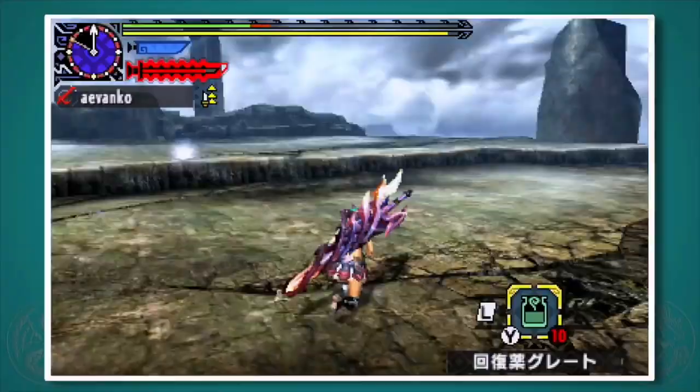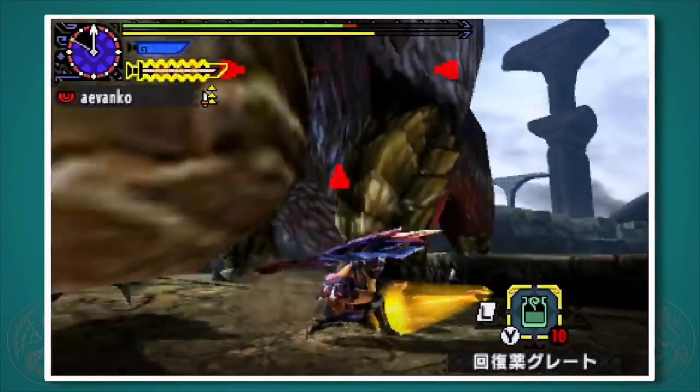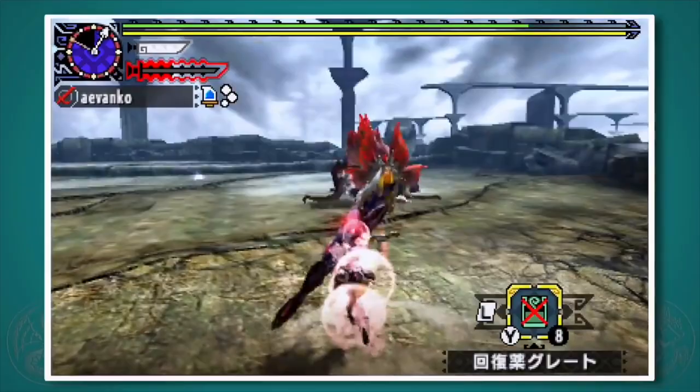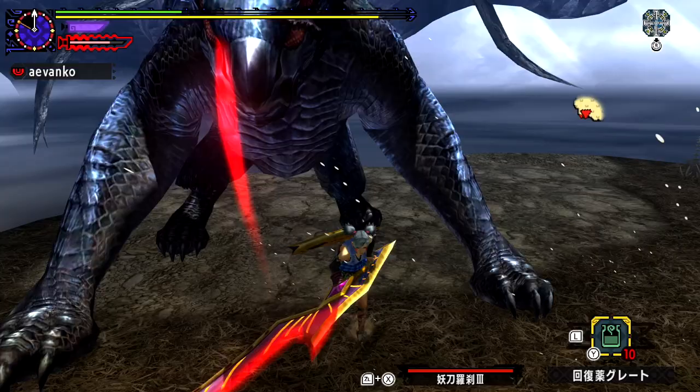And finally we have the Counter Slash. This one is really tough to use but is super powerful. All you do is hit it and go into a blocking animation for about 1 to 1.5 seconds max. If you connect with an attack you'll do the counter; if you don't, you'll completely waste the art. But if you do connect, you get a 180 motion value counter attack without the need for any stamina at all. It's instantaneous, it's powerful as all heck, and consider red is 20% more attack and blinking is 13% more — charge all that up and you can do some serious damage. It is fun.